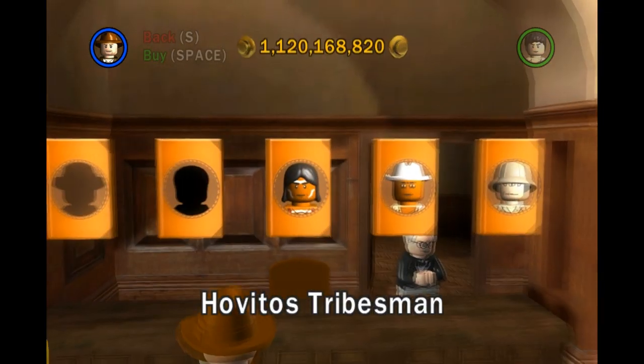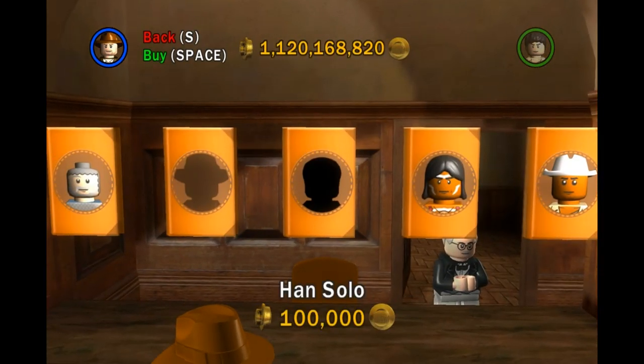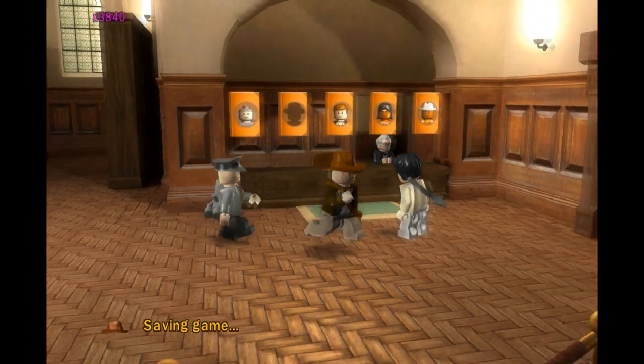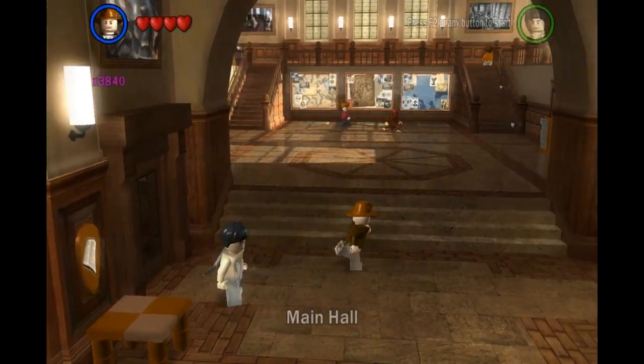I forgot to do that, so let's do that right now. What you get is you get Han Solo, someone you can actually play in the free play games. So there you go, that's what you get for finding all five secret characters. You get the sixth one you buy.